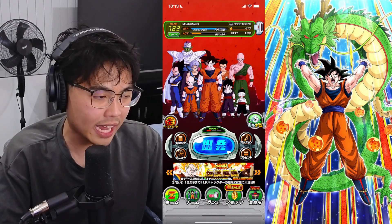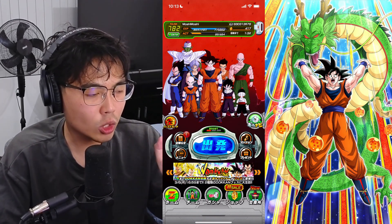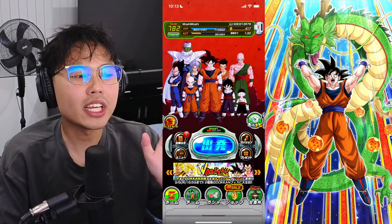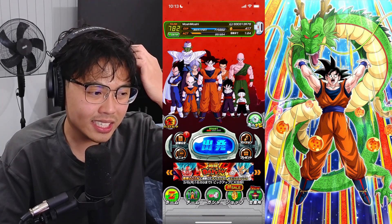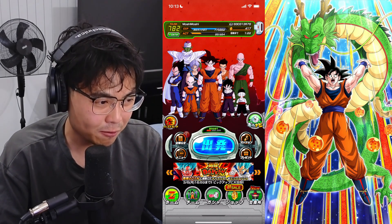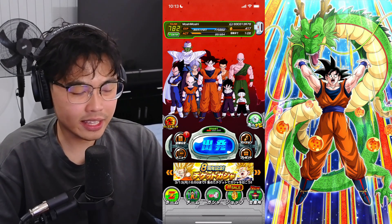Once you complete all the stages on Z-Hard — not including the burst mode version — you'll get this cool wallpaper, which is off-centered, which kind of annoys me a little bit. You can see Goku a little bit more to the left side. But it is still a pretty cool wallpaper referencing the opening.